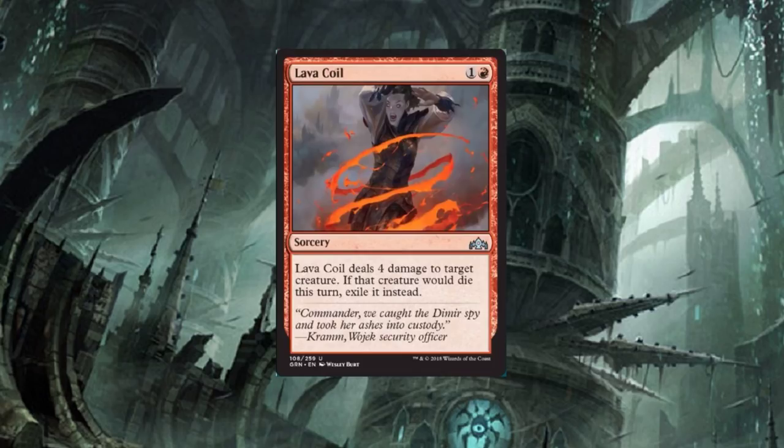Lava Coil — two-drop: Lava Coil deals four damage to target creature. If that creature would die this turn, exile it instead. For only two mana we're dealing four damage and exiling it if it dies. There are so many things that can bring back cards from the graveyard — this is going to be a Standard staple that all red decks will want, at least in the sideboard.